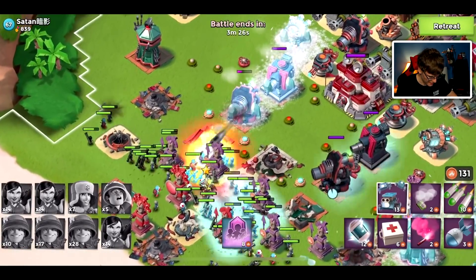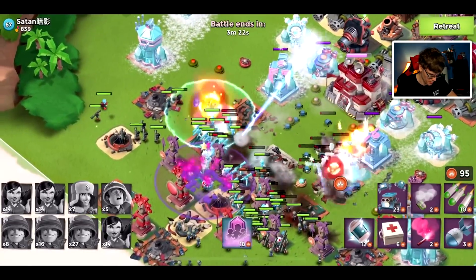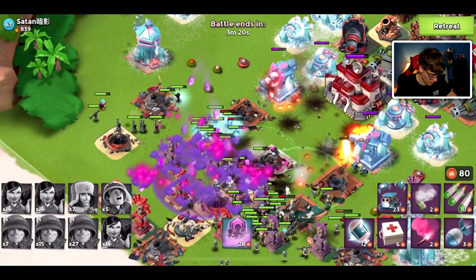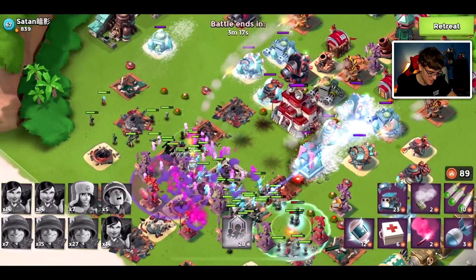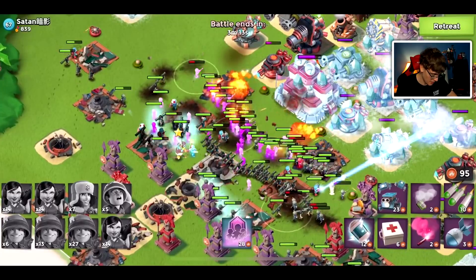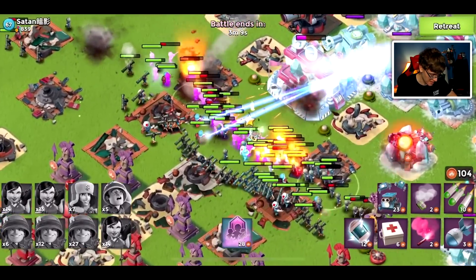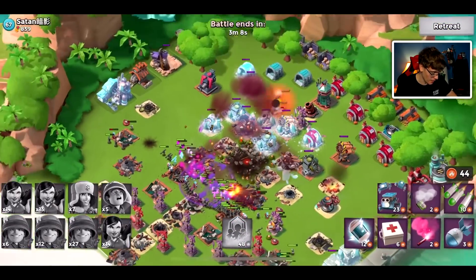So usually back when I first used this strategy — probably like two or three years ago, time just flies — I would always use Ice Shield with it, but over time we kind of realized how good Second Wind is. So we're using Dr. Kaban Second Wind to revive some troops, and there we go.